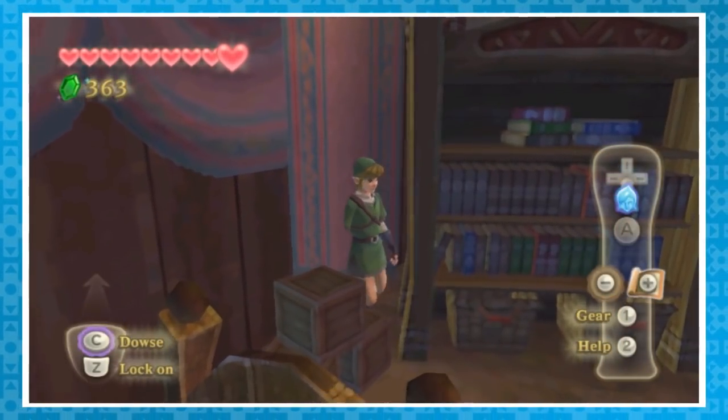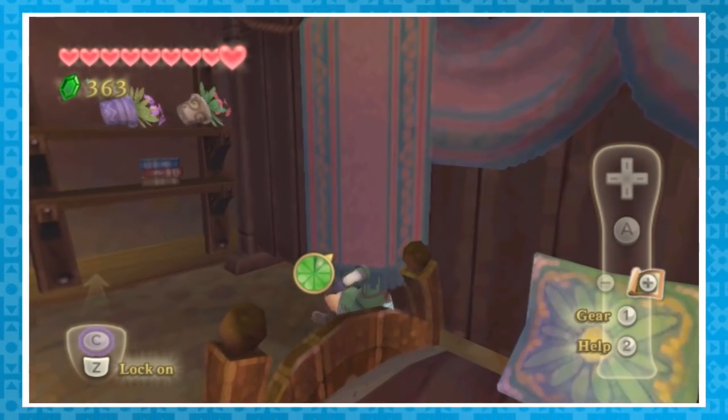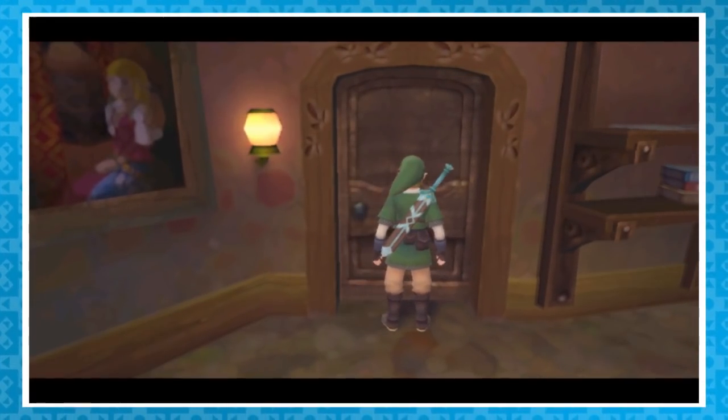If you move off to the right, Link will end up being stuck between some boxes and a shelf. Going off to the left should pop Link out into Zelda's room proper. Now you're trapped. The door is still locked, and unless you can Houdini your way back out through the wall, you'll have to reset the game.